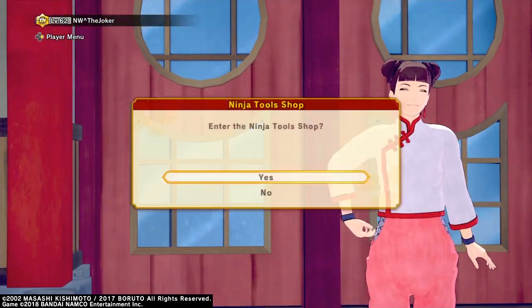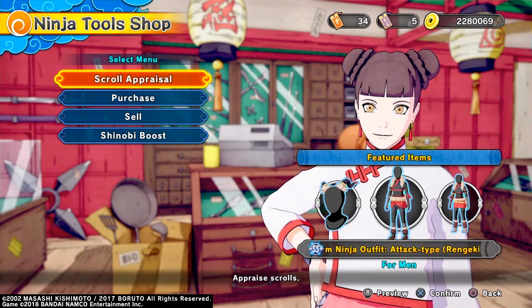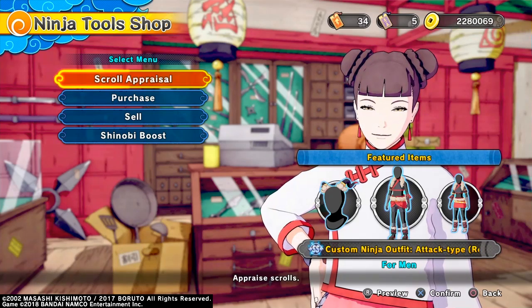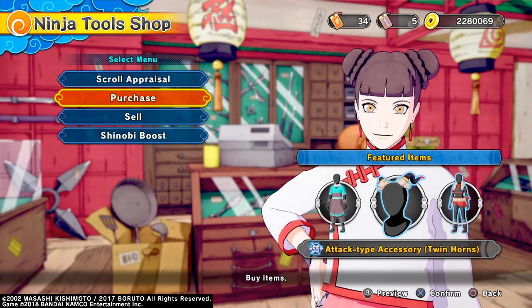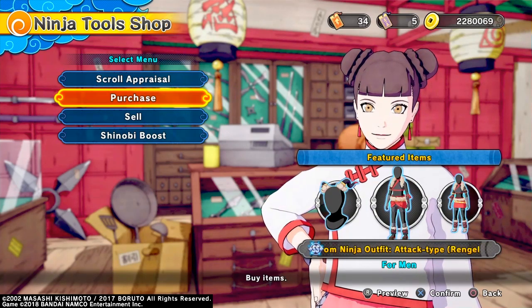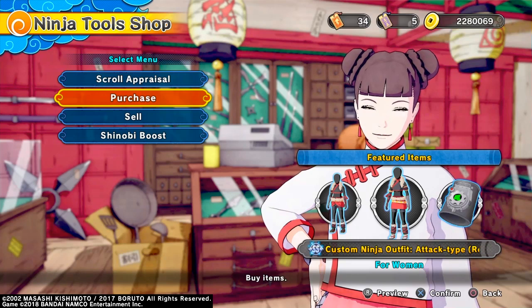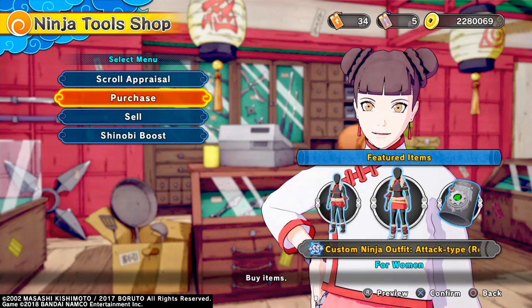If you go into the Tencent shop, they added an update of all the new clothes every time the mentor is dropping. First they give us the character to use — the mentor himself — and then the following day you can use all the jutsus on your character, the outfits, the hair, and so on. There's the attack type accessory, custom ninja outfit, for males and females. The females have little straps on their arms, slightly different customization, with the socks and little things in there.